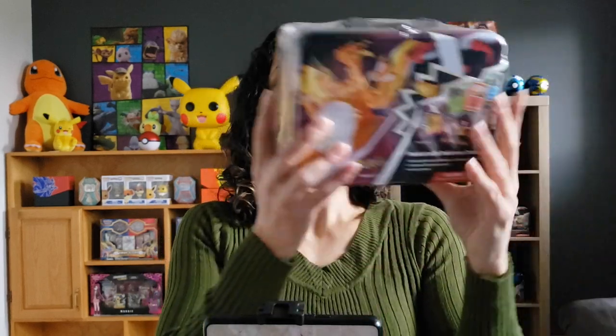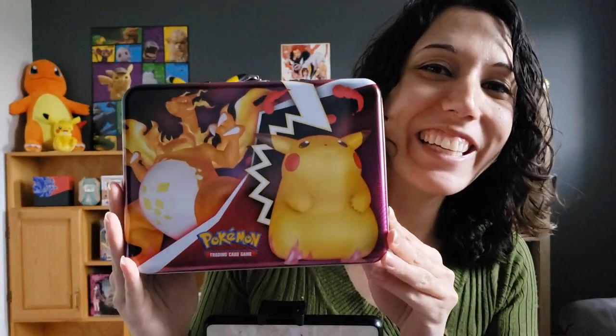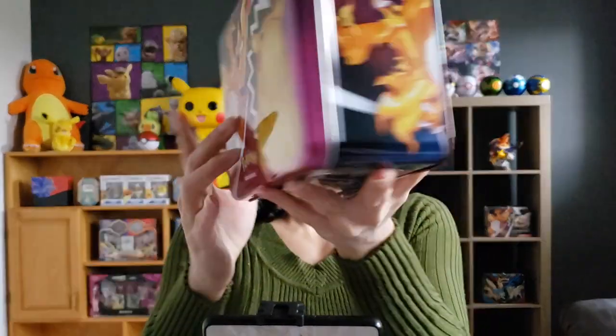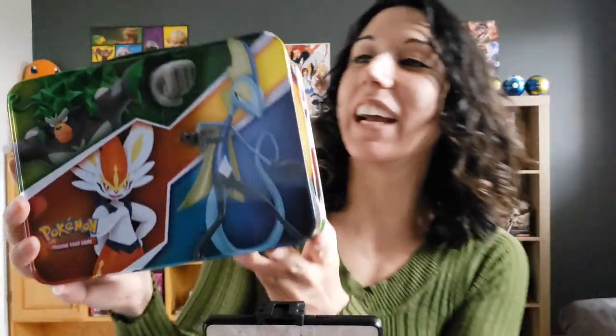Alrighty guys, let's open up the lunchbox now. Look at that, it's really nice all the way around — got the Charizard, the Pikachu on the front. Let me cut it open so we can have a better look at it. Here it is, guys — look how nice it is. I love the post V-Max form of Pikachu and Charizard. The other side, we got the Galar Regents Chargers. I love how colorful it is. I would use this for a lunchbox, honestly.